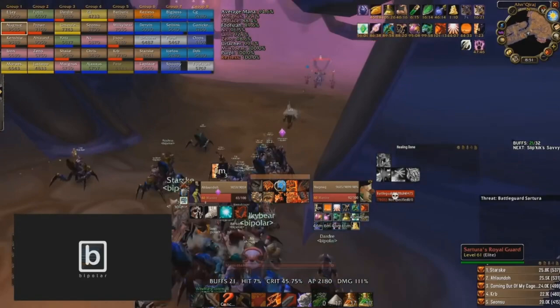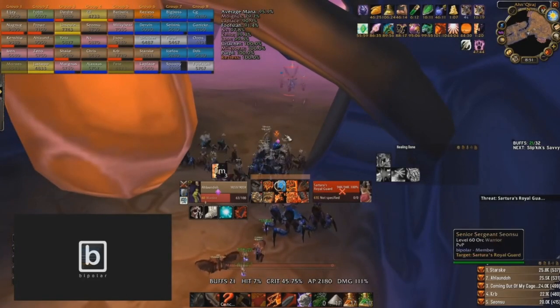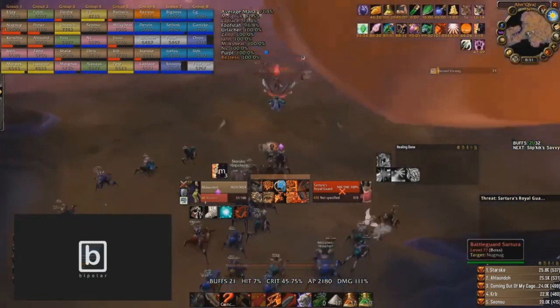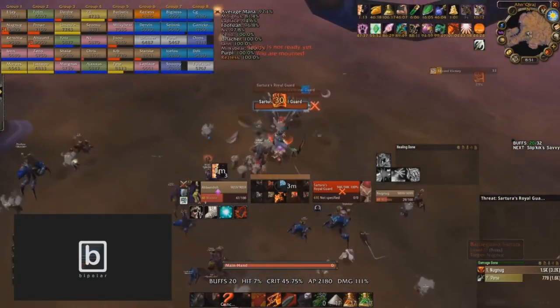Essentially what his guild is going to do is group all of the targets together. They have people designated to stun the ads and keep them together, and I believe the main tank is using Challenging Shout. So it's pretty much open season — go as hard as you possibly can. They run in fully buffed. If you look at the top right of the screen, he has every single buff in the game. It's Darkmoon Faire week, he's got Fire Water on, and those look like Elemental Sharpening Stones.